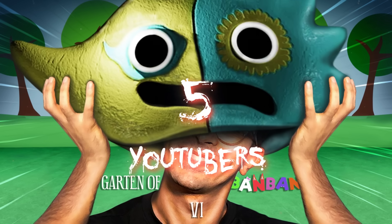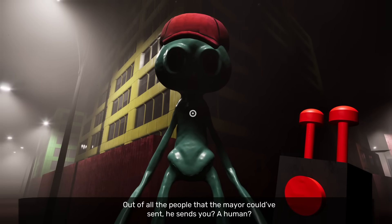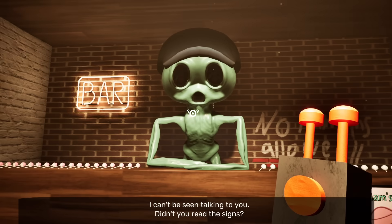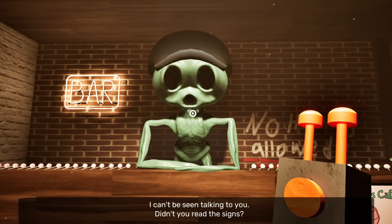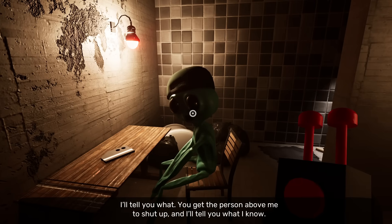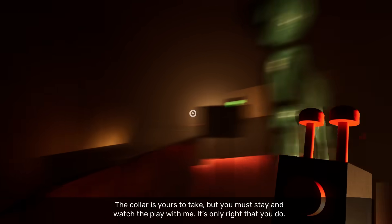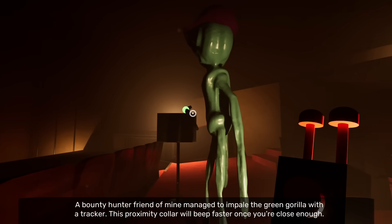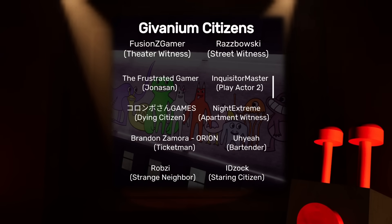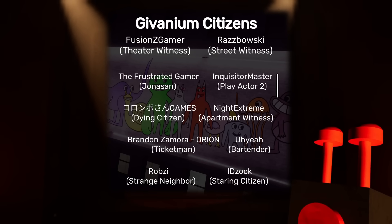On to secret number five: the YouTuber Cameos. They really stepped it up this time — even though I was in the last chapter, I really liked what they did here. In this chapter alone, there are a total of 10 cameos from YouTubers, and they all played Giovanium Citizens. They really diversified this time and got some non-English speaking YouTubers. I was particularly impressed with Fusion Z Gamer's performance because I didn't even realize it was him — I thought it was a professional voice actor. If you go into the credits of the game, you can see all 10 of the YouTubers, who they are and what they played as.